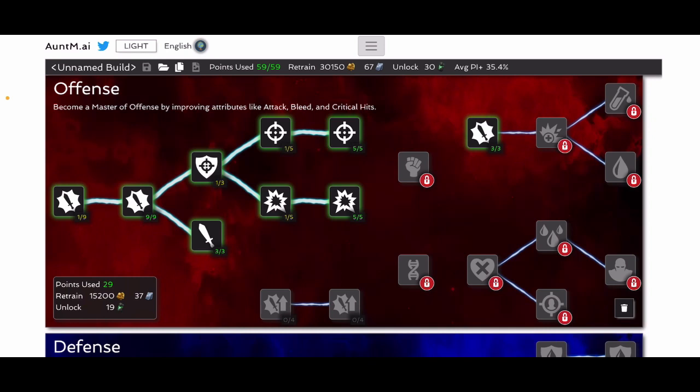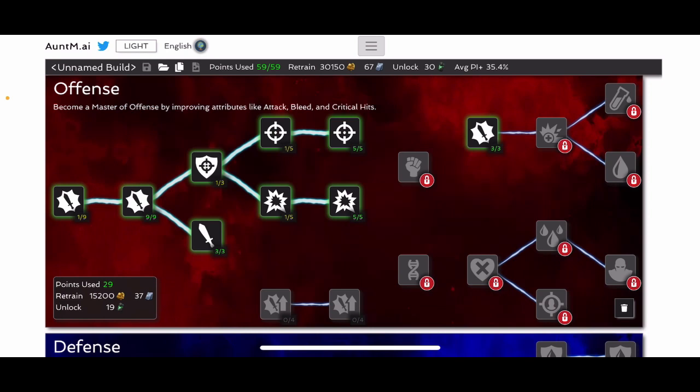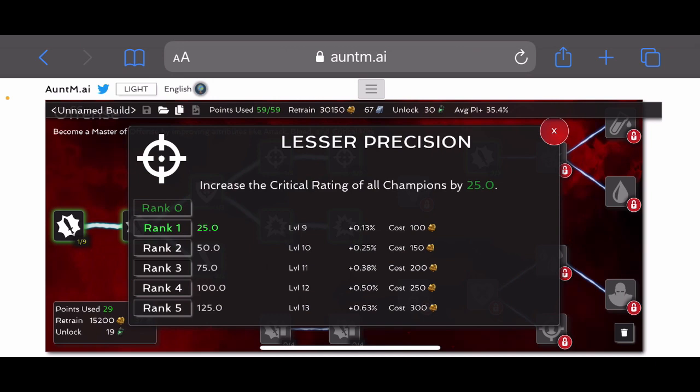Here we go into precision and greater precision, cruelty and greater cruelty — or rather lesser cruelty and cruelty, lesser precision and precision. I go for the regular precision because at rank five you get 425 additional crit, which is about 3% according to this. The lesser one is 125. I always go for the bigger one. If you wanted to cheap out you could go for the lesser one, but if you're doing a base setup that you're not planning on changing for a great amount of time, I would suggest going ahead and getting the regular precision and the regular cruelty, and forget about the lessers.